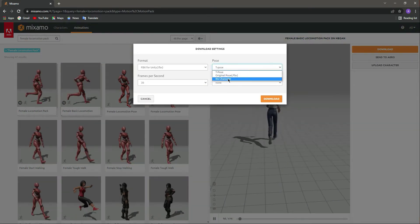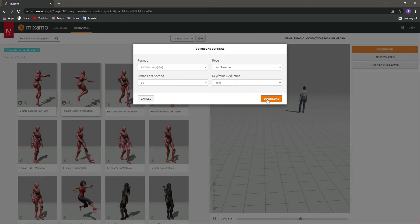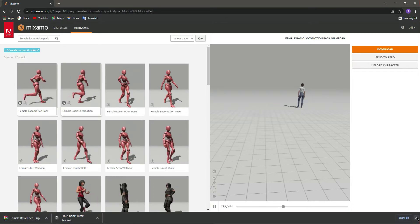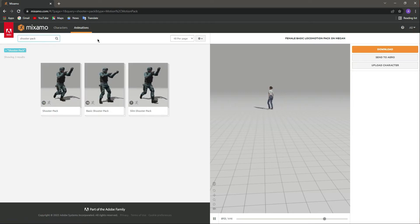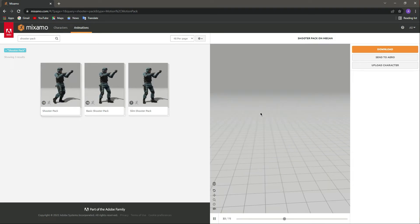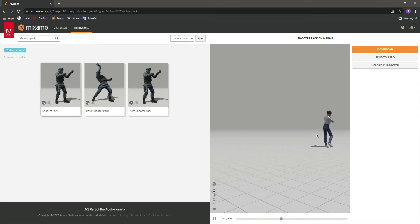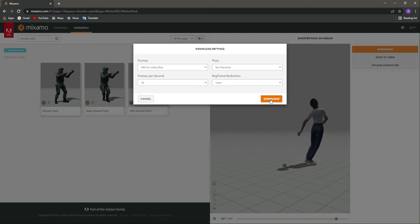Let's download it — click on 'No Character', set FBX for Unity at 30 frames per second. Everything will be default, just change pose to 'No Character' and click download. Now let's search for another pack — the shooter pack — because this character will also shoot. Select the shooter pack which has 50 animations, and let's download those as well.